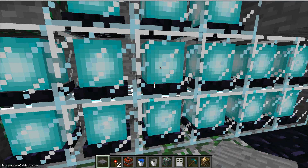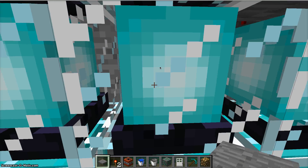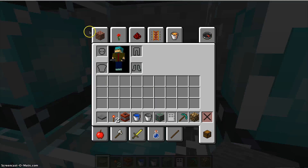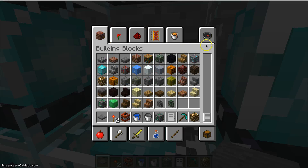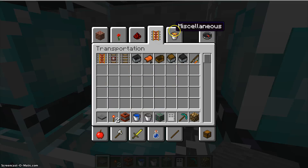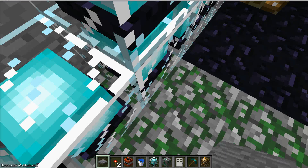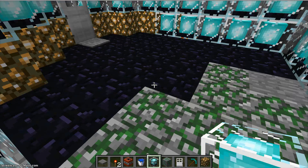I just have a bunch of beacons hung up. I just broke one — I don't know why. Where is it? I think it's in the miscellaneous. Yep, there it is. And it's a light source too, so that's pretty cool.